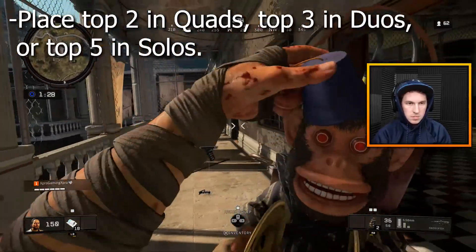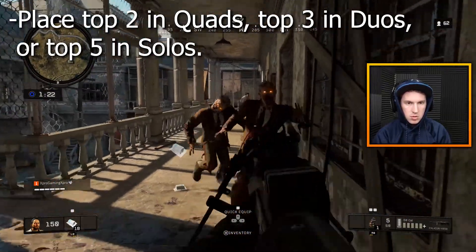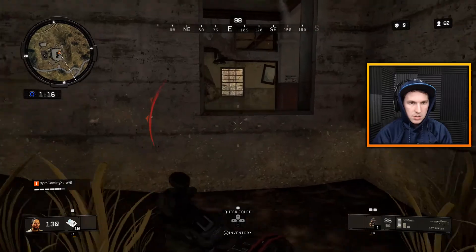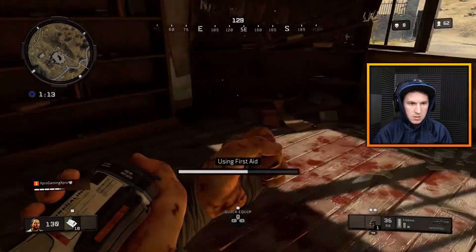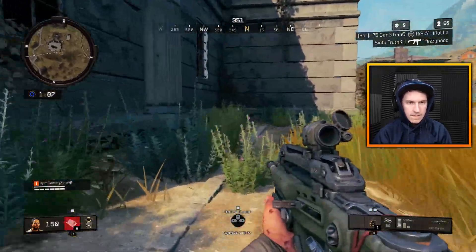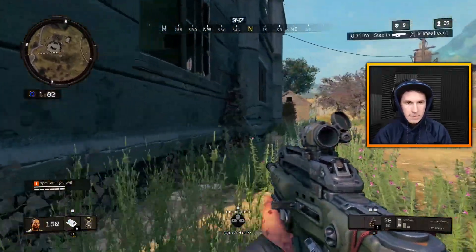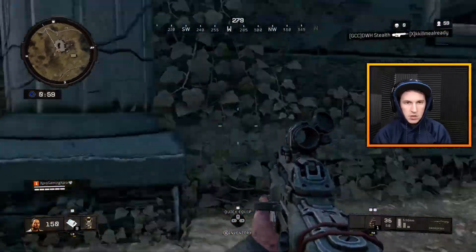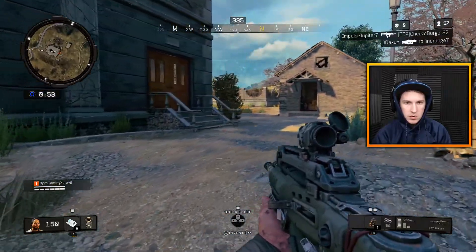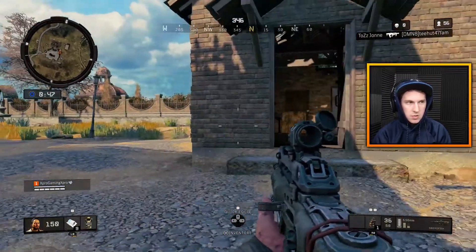Here comes the hard part: you have to place top 2 in quads, top 3 in duos, or top 5 in solos. For comparison: Takeo is top 15 in solos, Nikolai is top 10 in solos, Richtofen is top 5 in solos. In duos: Takeo is top 8, Nikolai is top 5, Richtofen is top 3. In quads: Takeo and Nikolai are both top 3, while Richtofen is top 2. That is going to be the hardest part — just literally getting to that placement.